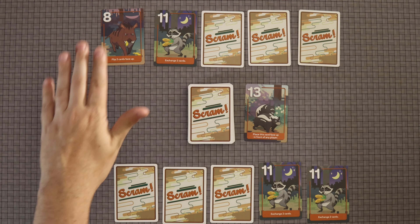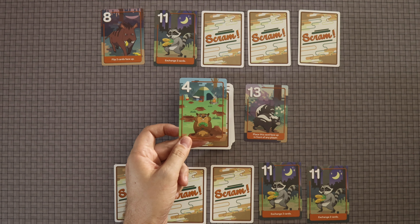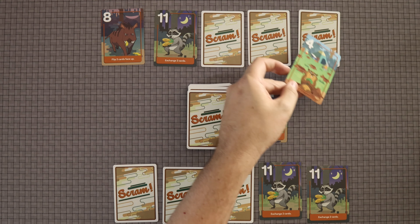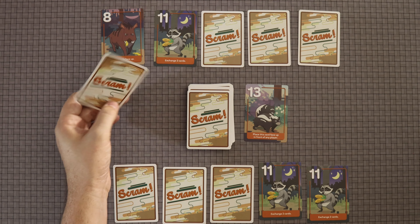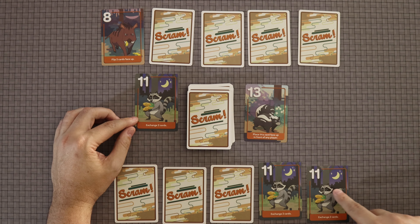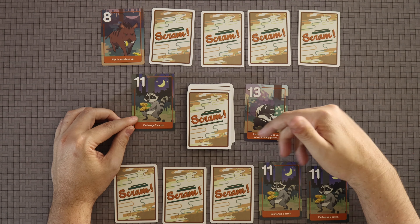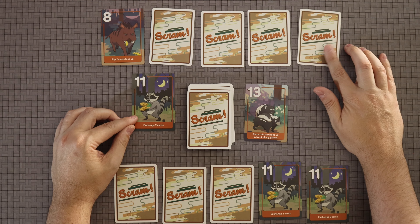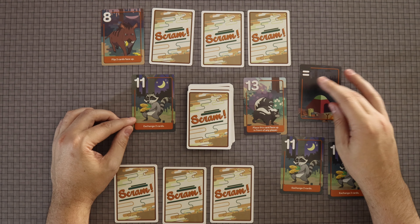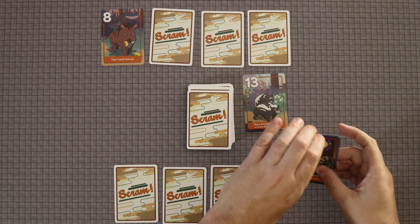Then the other player goes, and then it's back to my teammate. They draw the top card and see it's a four — pretty darn good. They clearly want to keep that since four is better than any numbers visible, so they replace this 11. Here's the fun thing: because they replaced the 11, their teammate is also allowed to replace their 11s. Using various powers, this player is pretty sure another card is also an 11, so they push that card forward too. We flip it over — it's the wild. That means all of these are 11s, and all those cards are discarded into the discard pile.